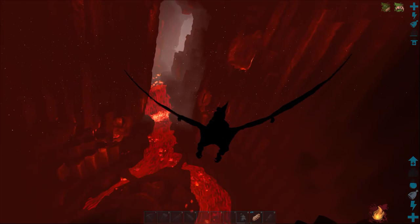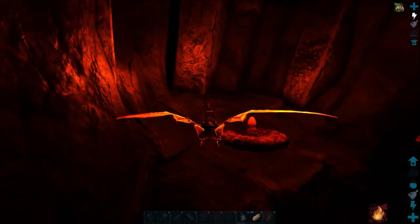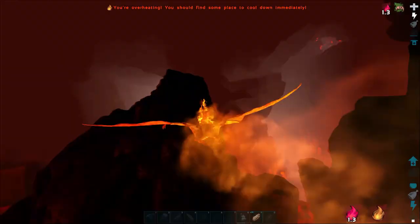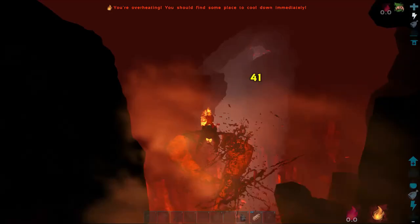Oh there's a nest right there - he's in a nest! Let's go grab it - we're going to grab it and run, he's coming for us regardless, we're too close. Level 15 - oh he's coming! We're gone and we're on fire - I didn't even grab the egg. Oh man, look at my health - we're going to die. Rip us and our pteradon.